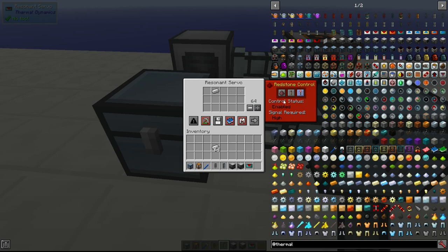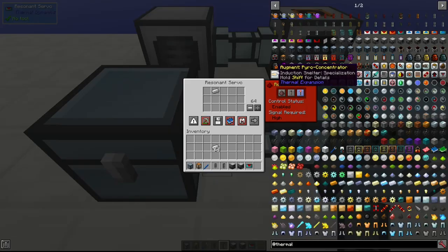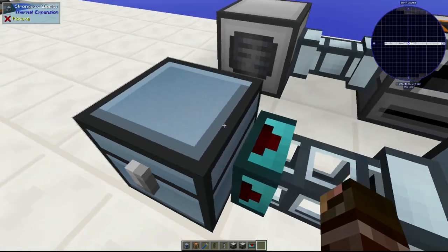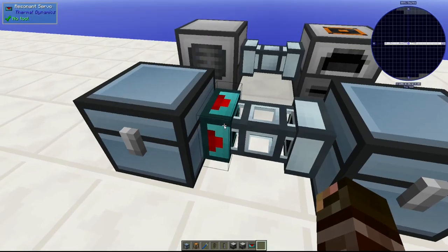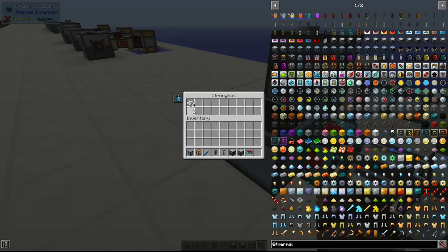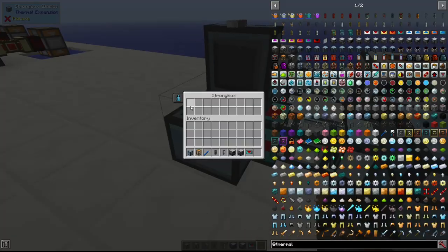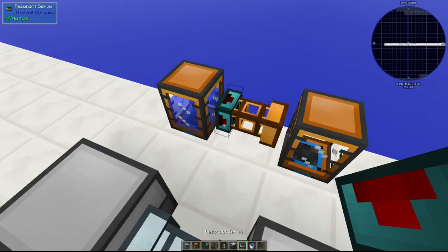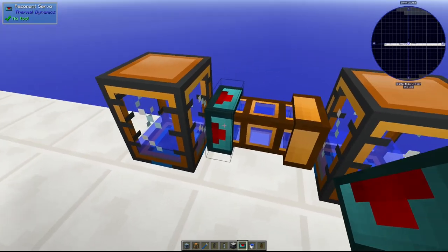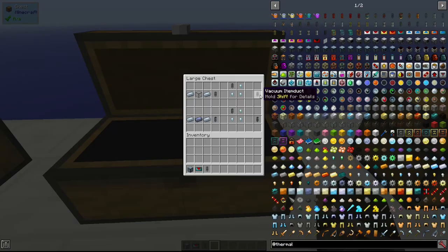You'll notice the iron hasn't actually moved, and even if we set it to whitelist it won't move because we haven't activated it. Now that it's set to 'high', if I place a redstone torch this would activate. If set to 'low' it'll go through anyway, and 'ignored' means it completely ignores redstone. If we switch to blacklist the iron doesn't move because it's blacklisted in the filter, but if we switch to whitelist it will move all iron through into the strongbox. You can also use servos on tanks — even if the tank's input and output is on the bottom, with a servo attached it will move the water.